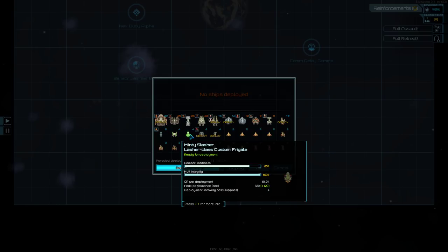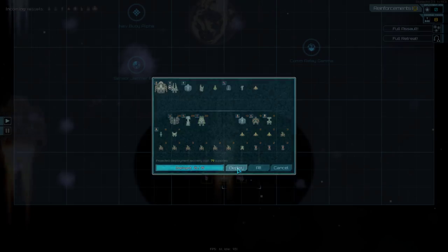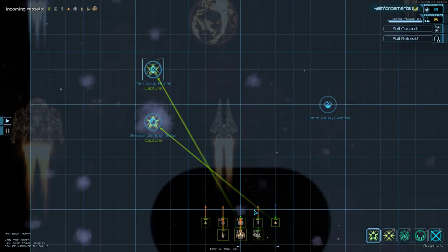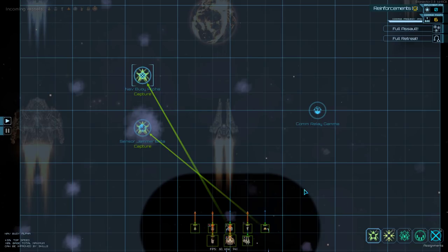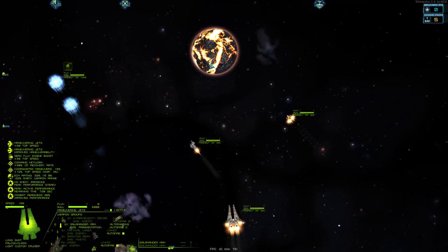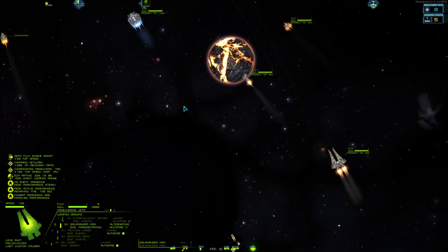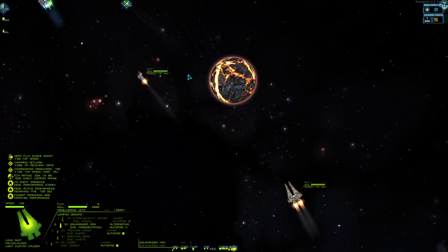95 — wasn't it 97 a minute ago? I think I'm getting screwed here. Alright, there we go. That's what we'll go with. Sensor jammer — capture. Nav buoy — capture. And where are we going to set up our defense? Set up defense here. ECM rating: 22 versus zero so far. That's great — 22% penalty to enemy range.